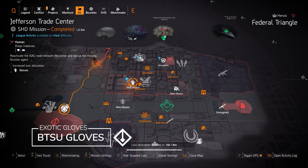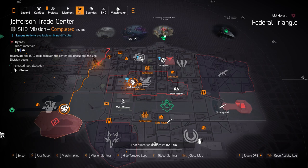We got gloves at Jefferson Trade Center today — that's the BTSU gloves, which are amazing. A subscriber shared a build with me that includes the BTSU gloves, a healing hive, and the assault turret — it looks really good. The BTSU gloves overcharge you as soon as you destroy that hive, all your skills are overcharged, and anyone else in your group that's at skill tier 6 is also overcharged. So they're extremely worth farming for.